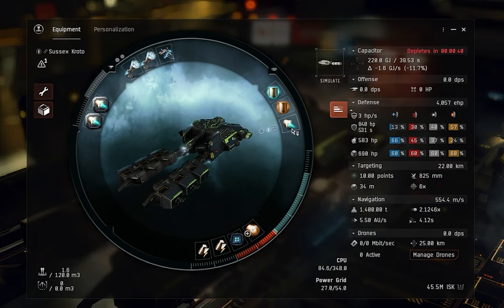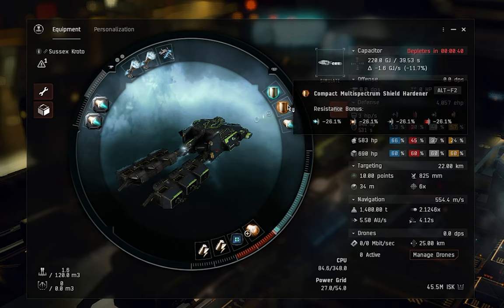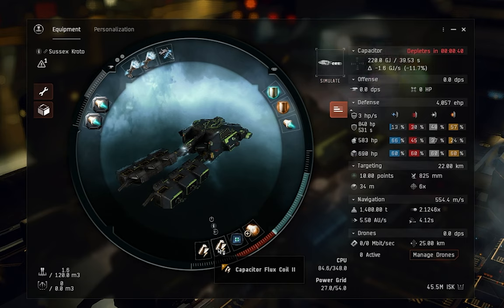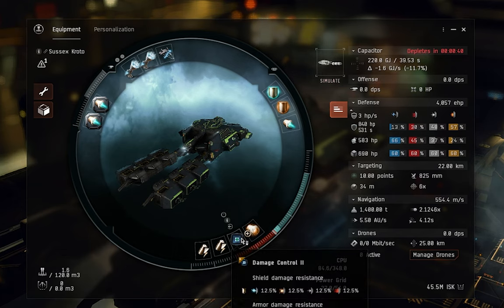I can go over 2,000 meters per second with the Afterburner II on, and I'm just not getting hit by anything. If I do get hit, it's very minor because of how application works. That's why the fit includes a multi-spectrum shield hardener and a small shield booster just to top things up. For the low slots, I've gone for two capacitor flux coils to keep the capacitor in order, an overdrive injector system to move a bit faster, and a damage control just to help absorb any damage taken.